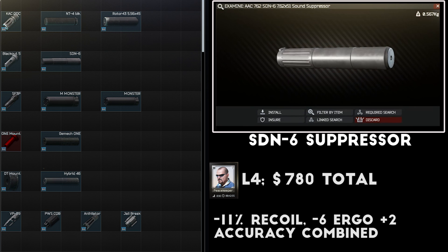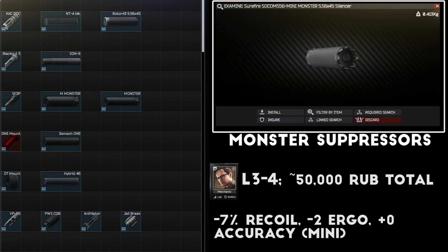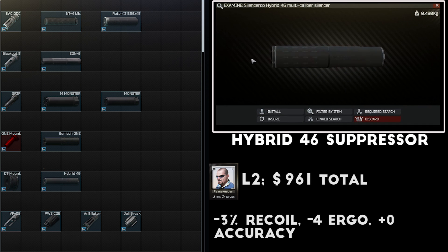The Blackout 51T Flash Hider is sold by level 4 Peacekeeper and mounts the SDN6 suppressor, which can provide the highest muzzle velocity for a suppressed M4 as far as I know. The Surefire War Comp and SF3P Flash Hiders are sold by Mechanic and can both mount the Monster and Mini Monster suppressors, which provide a lower ergonomics reduction than other suppressors available. The Gemtech 1 mount is sold by Peacekeeper level 3 and used with the Gemtech 1 suppressor, which gives no real advantage on an M4. The Hybrid 46 suppressor is a poor choice, as it's almost double the cost of some other options and doesn't have an obvious advantage.